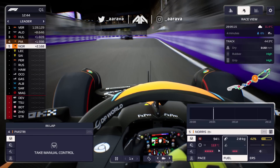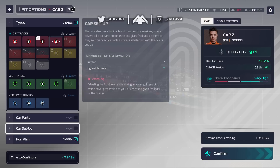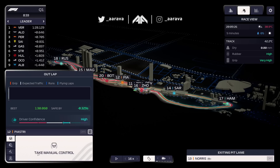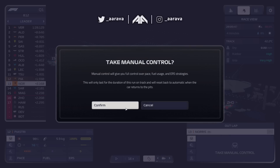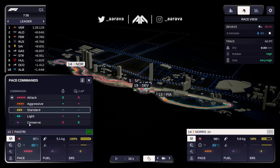Lando crosses the line - two tenths slower than Oscar on the automatic! I don't even know what his setup is... wait, setup satisfaction is 100%! He's on 100% and still did two tenths slower than Piastri. What's going on? I'm going to send Lando out again and take manual control of Piastri this time, really warming up those tires through the lap.